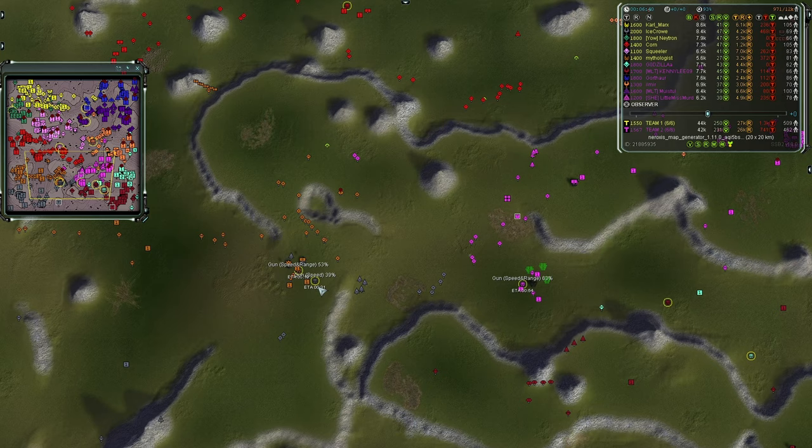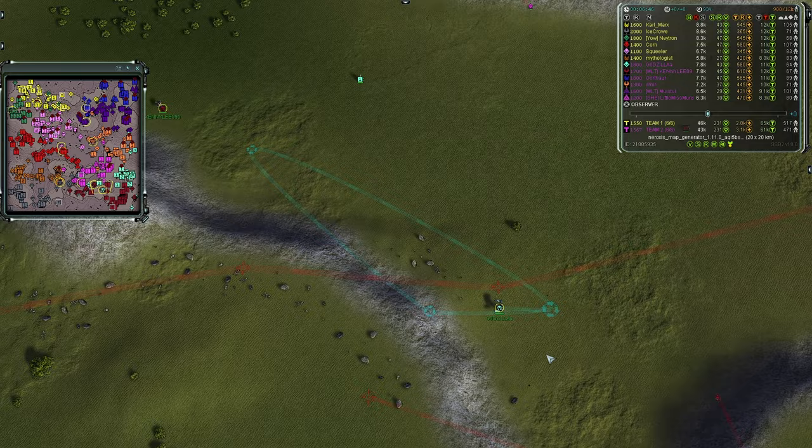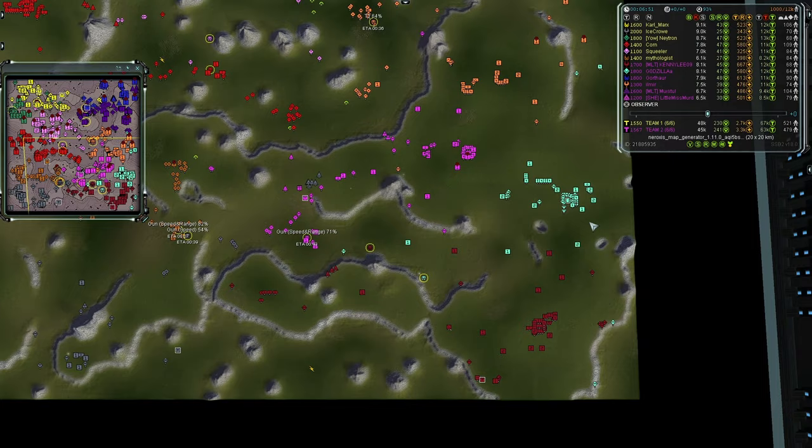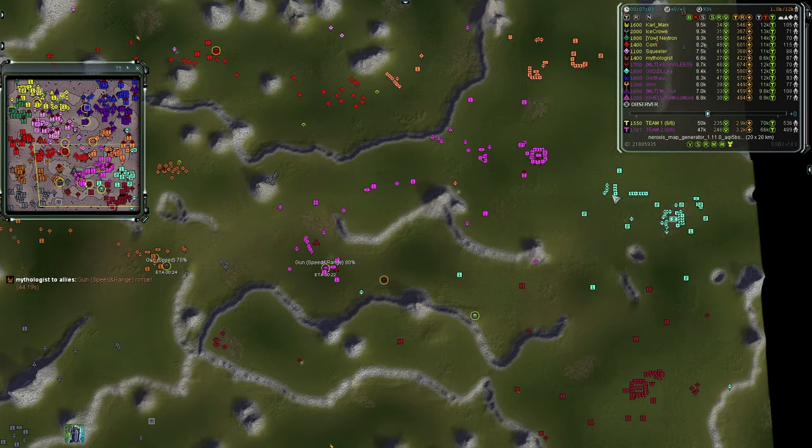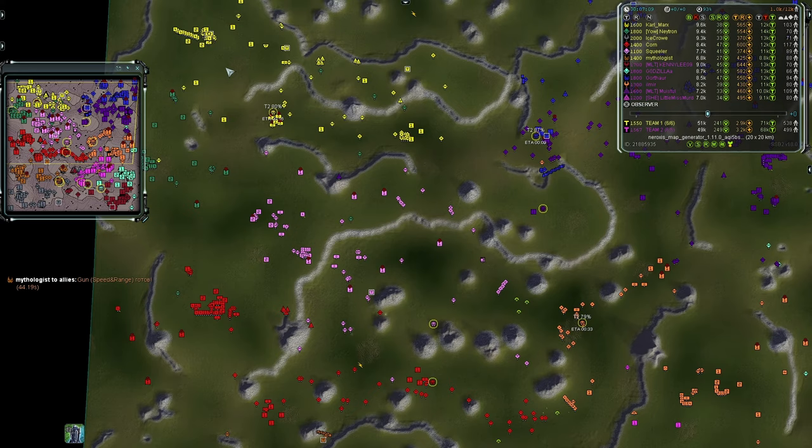Voice range is done and speed is underway. Gazilla is running around getting some reclaim — his T2 air facility is online. His opponent Neutron is going to build one more engineer and start his T3 upgrade, making him actually a little faster than Gazilla. Team One will probably get T3 air faster, which could be significant.